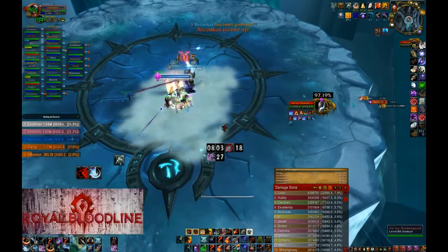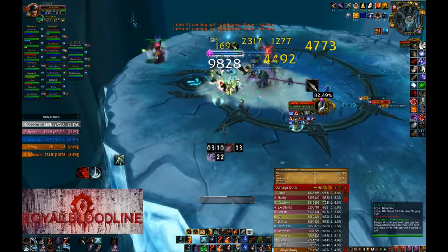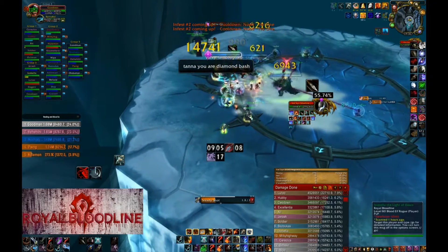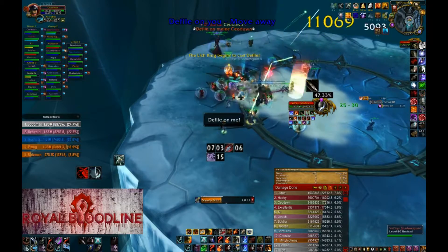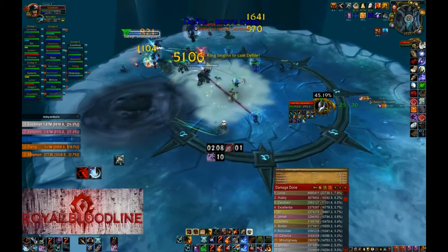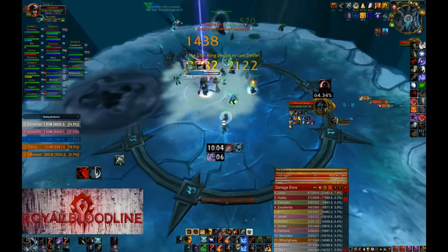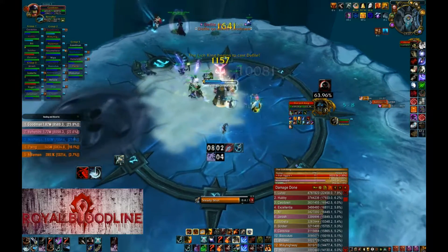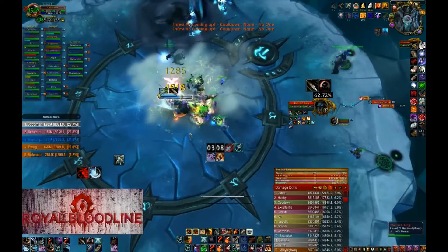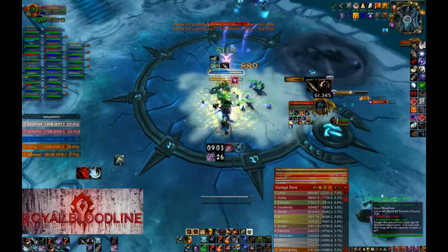After you see Valkyrs move to the side — left or right — you don't want to be in their direction of movement, because the fire may be cast on you. Target the one that is close to the edge and DPS her with your normal DPS rotation, but instead of Aimed Shot, you use Multishot. Once the target HP is around 50-53%, move to the next Valkyr that is close to the edge.